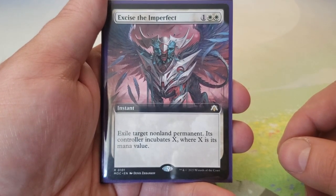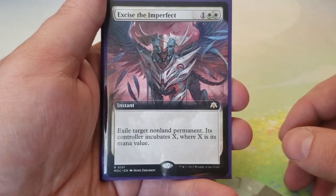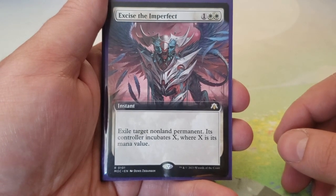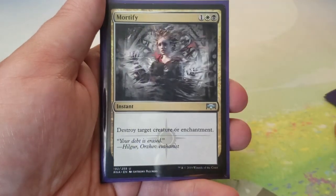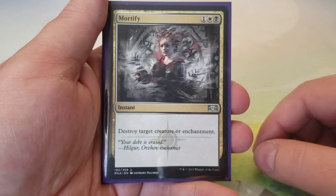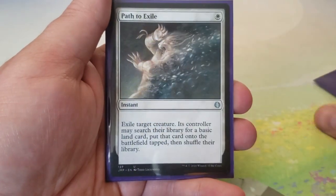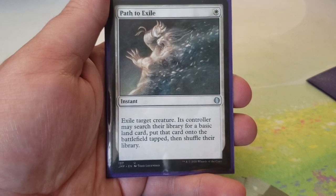Excise the Imperfect — one and two white: exile target non-land permanent; its controller incubates X where X is its mana value. Fantastic removal — like Swords to Plowshares or Path to Exile but hits any non-land permanent. Mortify — one black, one white: destroy target creature or enchantment. Path to Exile and Swords to Plowshares round out the spot removal suite with cheap exile effects.